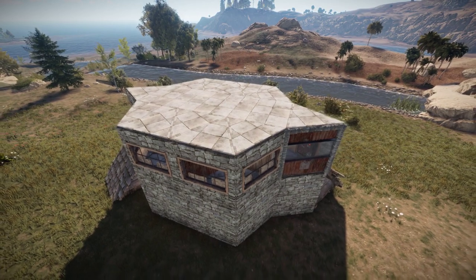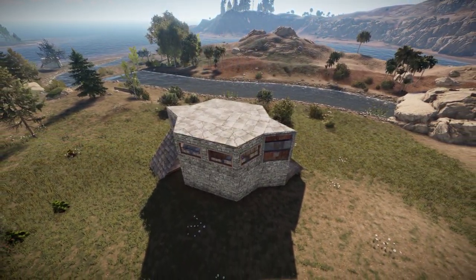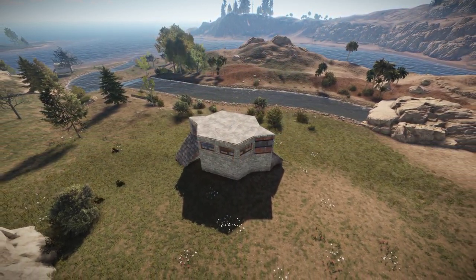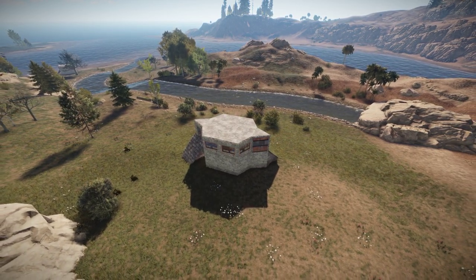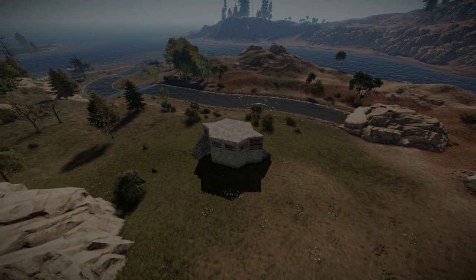The base gives you a lot of protection early on while you're still collecting blueprints, so it's ideal for early wipe. If you continue further into the wipe, it can serve as a flanking base to your main base. As always, if you try it, let me know how it works for you. Until then, Evil Wurst, out.